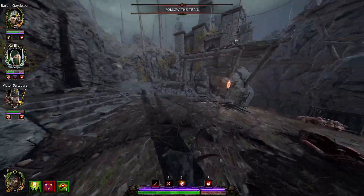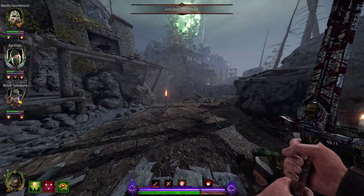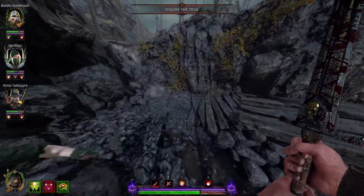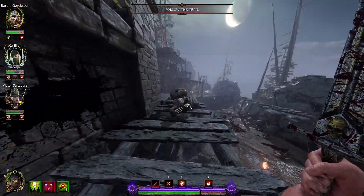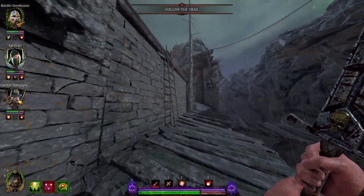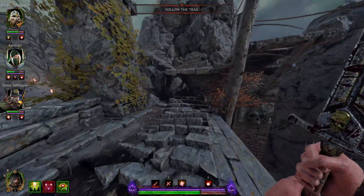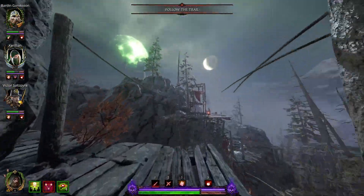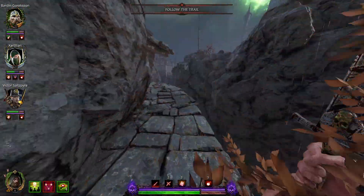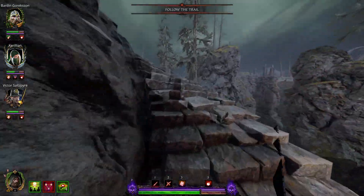Just after we got our tome we come to an open area. Instead of going up the stairs, we look for a ladder we need to climb. Get up this ladder and then look for a small one. Now we need to walk to the top and there we will find a chest with our second grimoire.